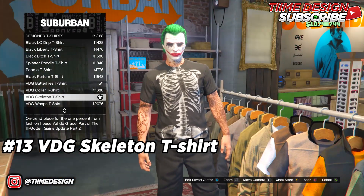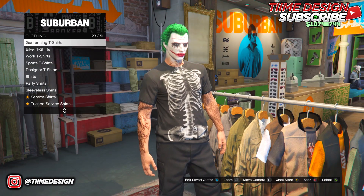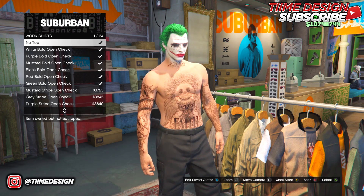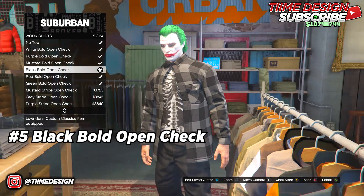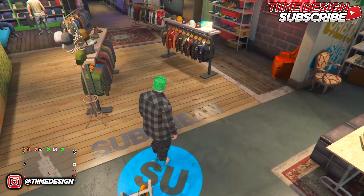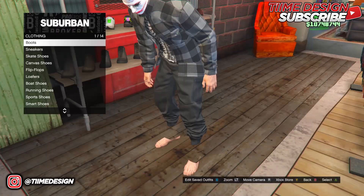Once you have the VDG Skeleton T-Shirt on, come over to Work Shirts and put on number 5 — Black Bold Open Check. This is how it looks. Once you have it on, back out and come over to Shoes.